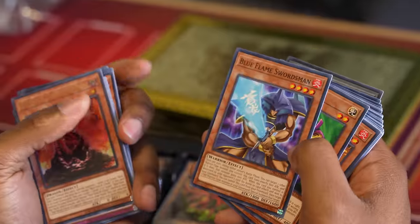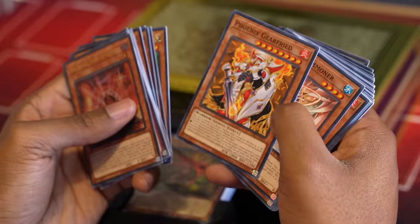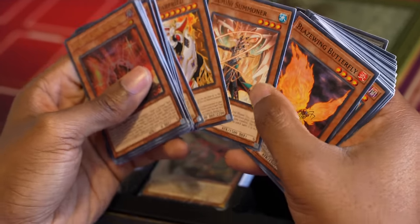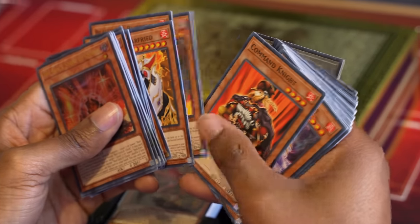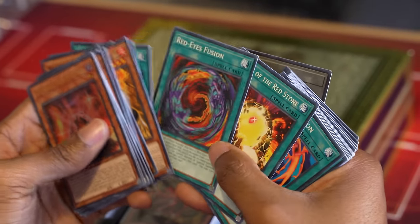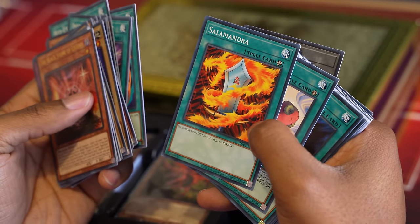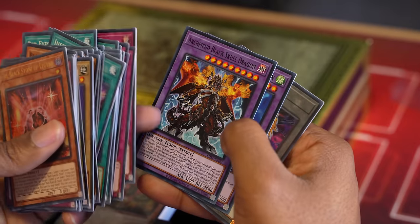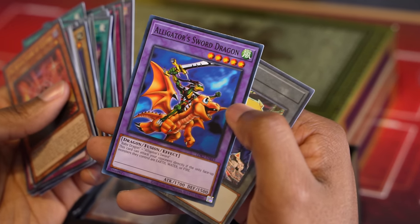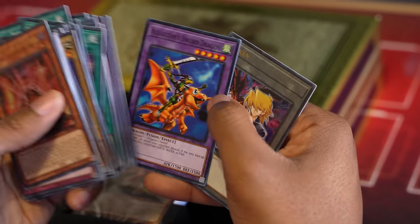Genzo's good. Blue Flame Swordsman is certainly a choice. Phoenix, Gear Freed — that's not even like the good Gear Freed. Gemini, Gemini Summoner, Blaze Lake Butterfly, Dark Valkyria. Generic Warrior Support, Inferno Fire Blast — not a Red-Eyes card. Salamandra is certainly a card. The Archfiend of Black Skull — he's cool. Alligator Sword Dragon. This is not good, but we're gonna work with it. And we get a token card.